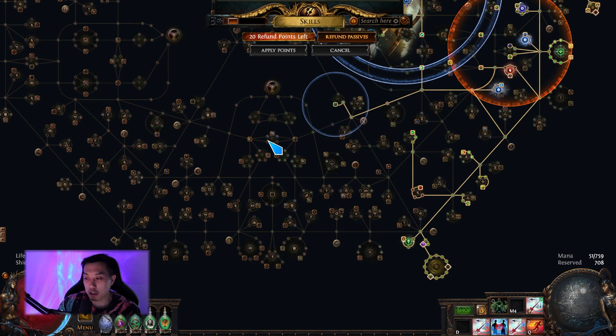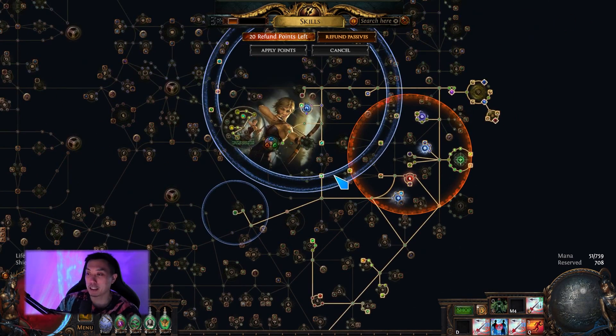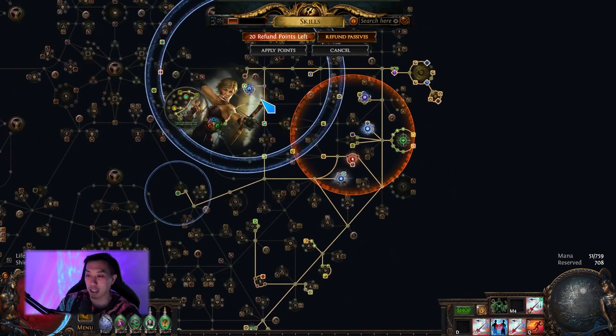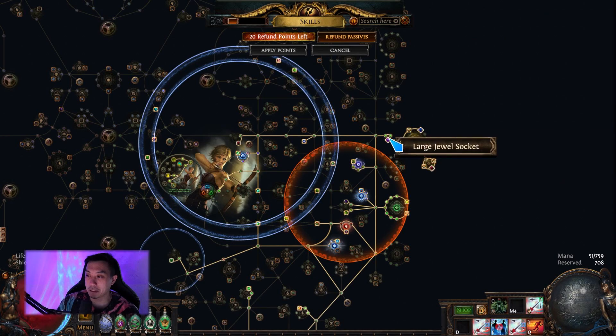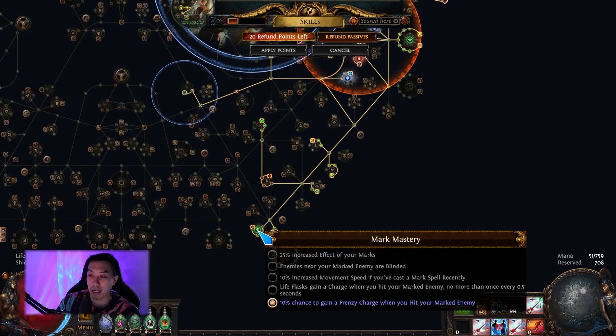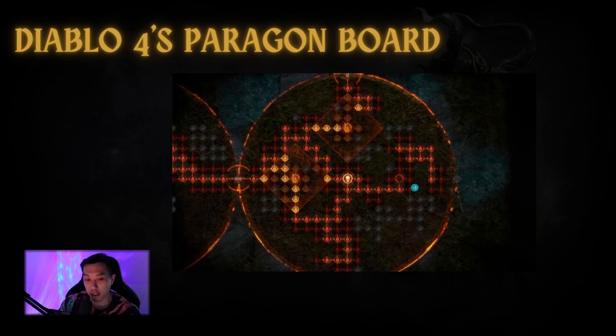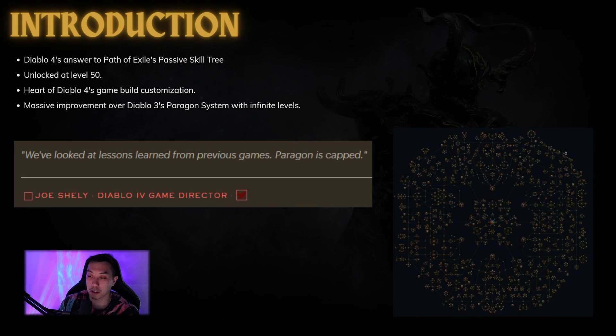If they're a very determined individual, they will go look online for a build. This is probably one of the biggest barriers of entry for Path of Exile for a lot of players. My tree has a lot of circles and it's very confusing. But Diablo 4 is actually copying this system with a lot more simplicity, and this is known as the Paragon Board. We're going to go over exactly how Diablo 4 is trying to get that build customizability and distinguish itself from Diablo 3.